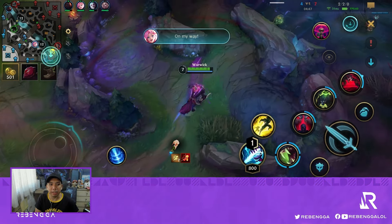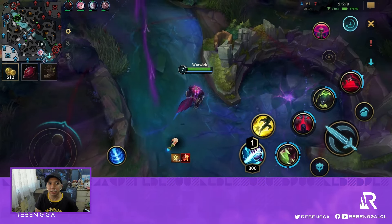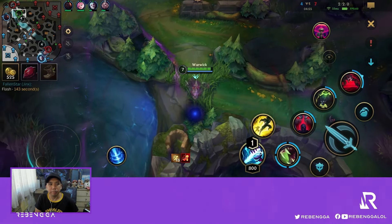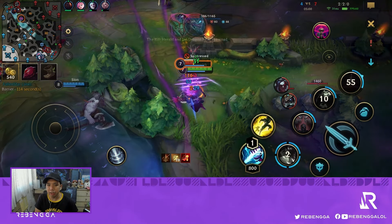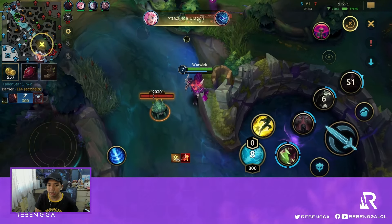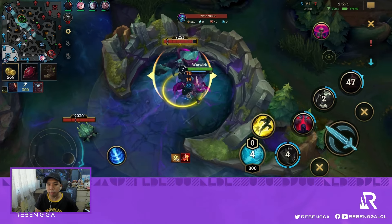Katarina shows up again — she's really annoying and actually ganks more than their own jungler. Seeing that they're on the bot side, I try to go for a gank on Nasus, but their Kayn shows up. With my burst and Kraken Slayer plus auto attacks, he just disappears in one combo — this is the potential of Warwick in a 1v1 situation.